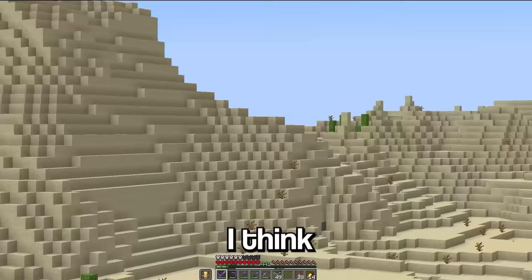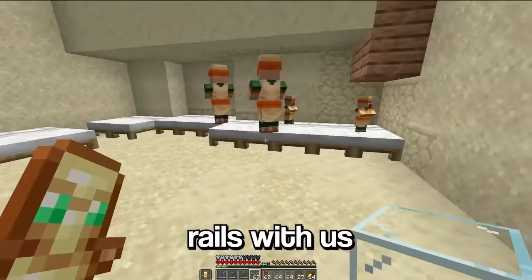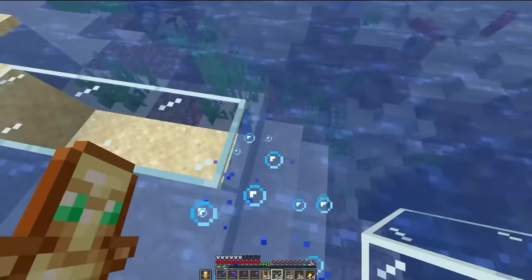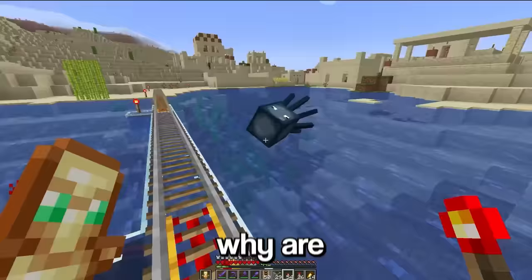Now it's actually time to get the villagers over here. I think it's about 300 blocks, so we should have enough rails with us. Wait, there's not even enough of these guys yet — we need to feed them more carrots. Come and get your carrots. Alright, let's build the track here, just block it up for now.